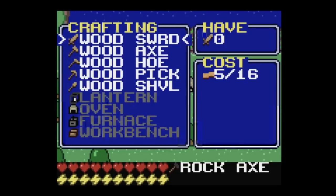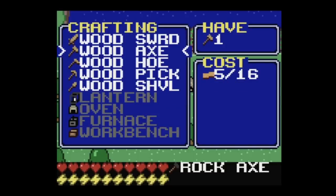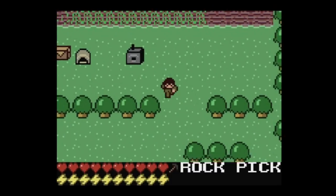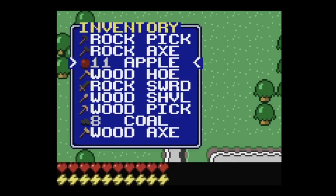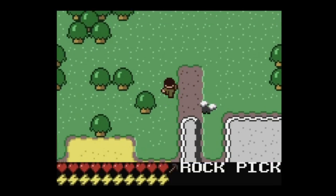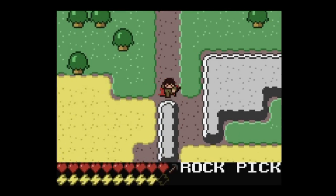I just remembered — you need slime balls for a lantern. You need four things of glass, and to make glass you need four sand and one coal in the furnace. What I need to do right now is go out with my rock pick and take down some more rock because I need more coal. I also need to find slimes, because those are used in the lantern it appears.